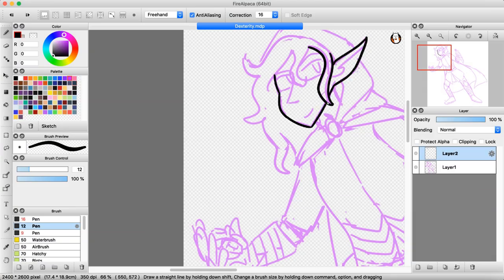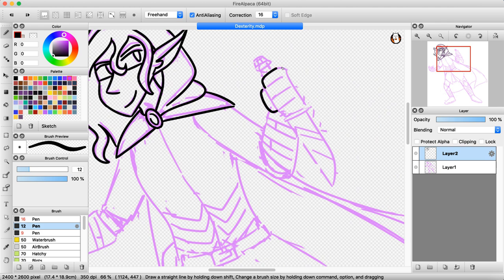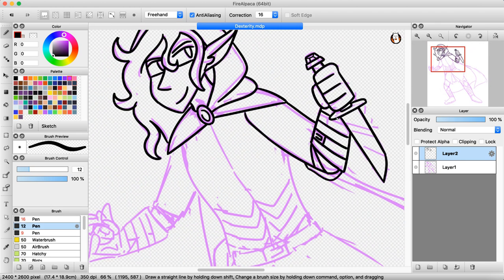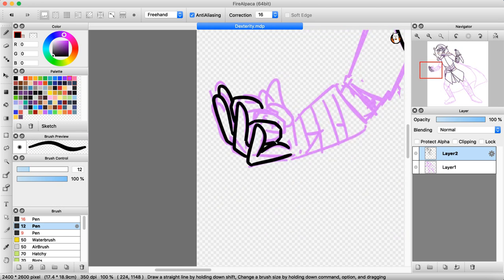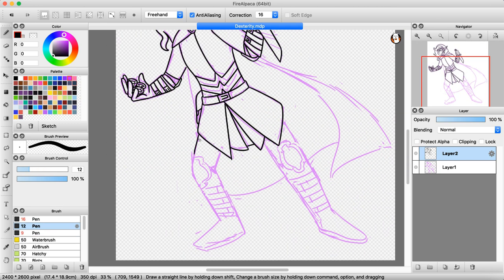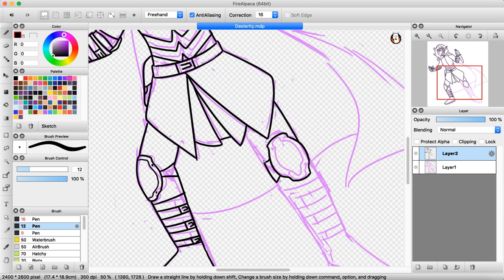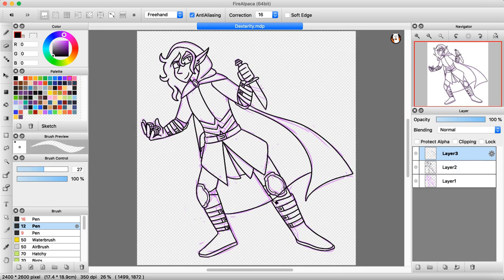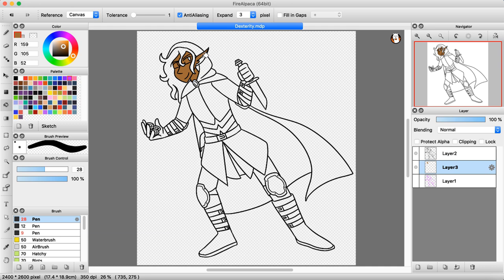Onto the next design: the embodiment of dexterity. This character is an elf rogue. Elves naturally have a plus two bonus to dexterity, although so do halflings. Honestly, the only reason I chose an elf over a halfling was because I really wanted to draw an elf. Rogues are of course a class centered around dexterity, and for good reason — some abilities associated with dexterity include acrobatics, sleight of hand, and stealth, all of which are used often by rogues.